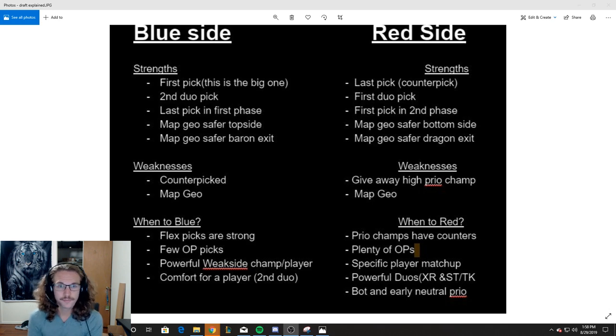This is something less talked about: map geography. You have a safer top side when you're on blue side. The way the map geography looks, you don't have the bush behind you. Whenever you push forward on your turret, you can only really get ganked from river or if they jump over your tower — they have to take two tower shots before they actually hit you. So it's somewhat safer to play weak side on top lane, or to play aggressive if your jungler is going to play around that side.